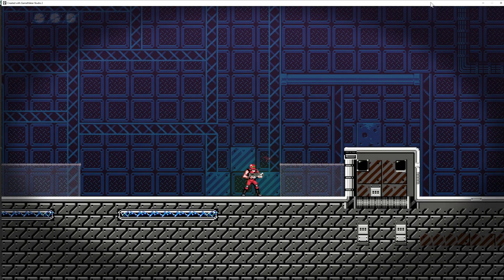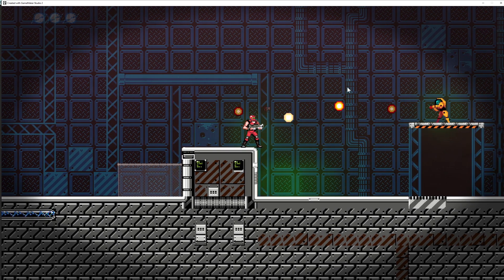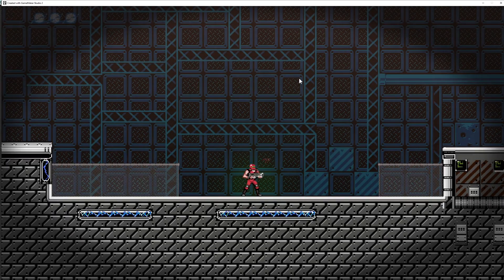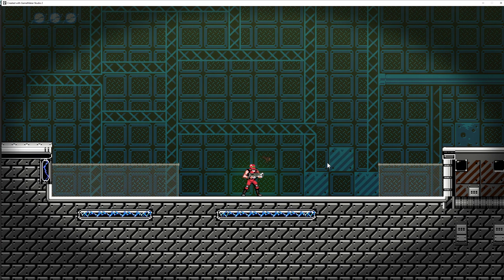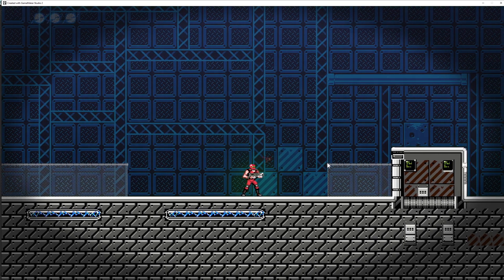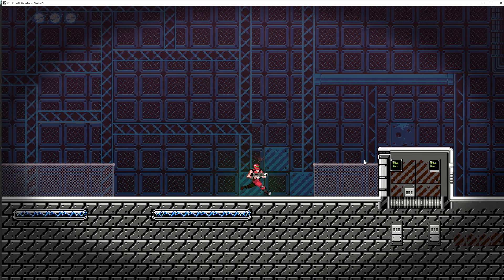Welcome back to another VFX tutorial. Today we're going to do something like this — where you're getting hit and then boom, we get a pretty sweet looking effect which is basically very stylistic and actually pretty easy to do in GameMaker Studio. The idea came from the game Infernax which came out this week.